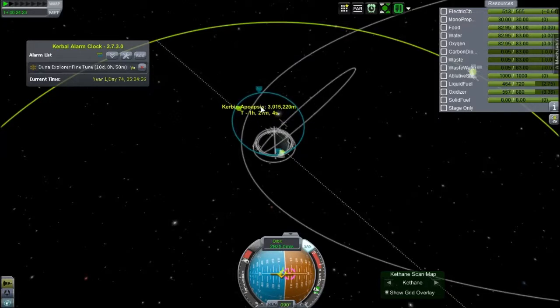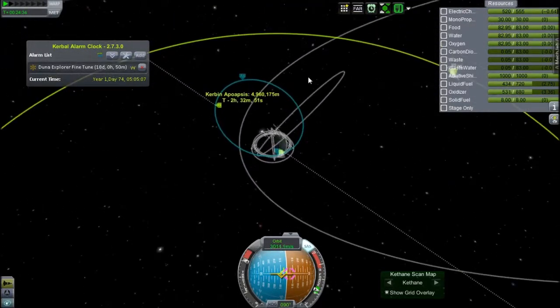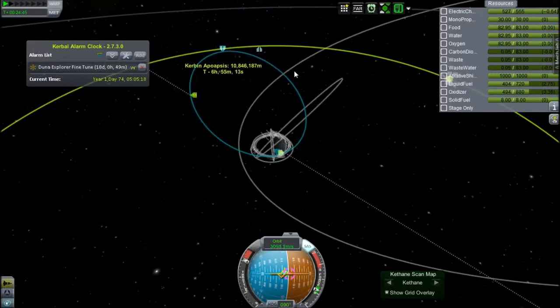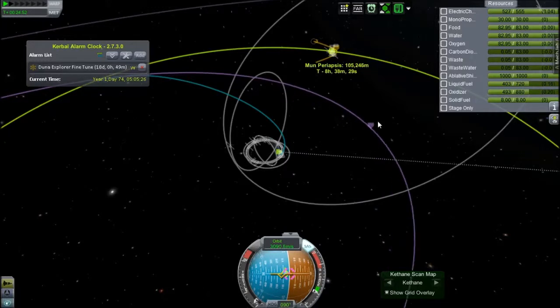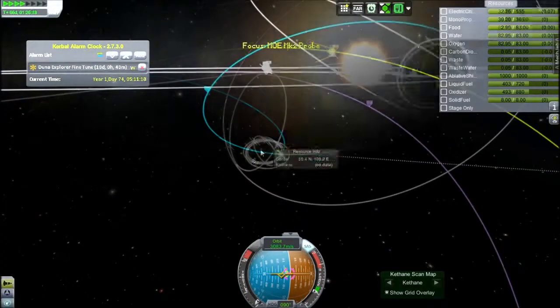We're getting close to the moon. This stage will push us all the way out and hopefully circularise around the moon. It's using the Vestra engine - no longer my most efficient engine. I unlocked the nuclear engines a while ago, but it seems a little overpowered and not actually mass efficient to use here, because the mass I'd save in fuel would just be made up by the nuclear engine. But there's our encounter - I'll bring it down to about 50 kilometres, which is where I tend to put it. I'm going to stop putting it lower because of the over-terrain effect.